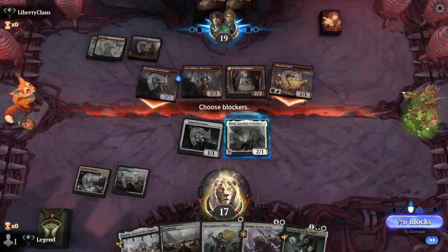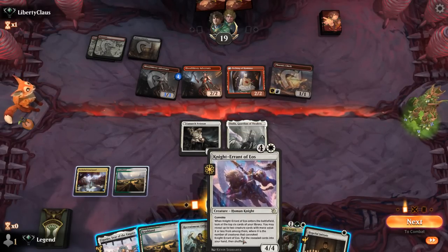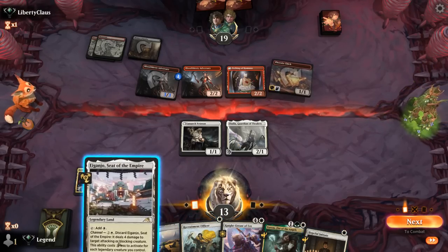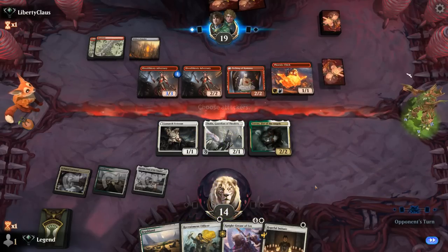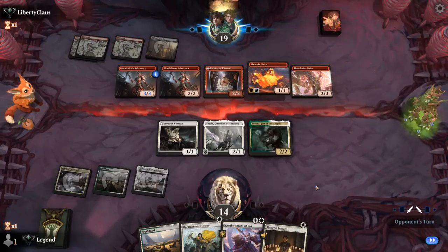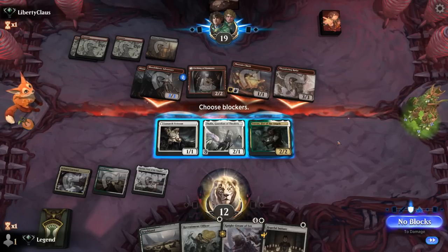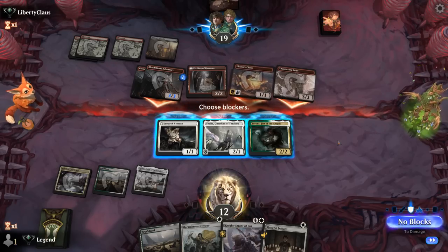They hit us for four. We could go Officer plus Initiate plus Knight Errant, or play Torrents first and make a lot of 1/1 tokens which will also gain a lot of life with Veteran. Their priority target is potentially still Thalia. I'll run out Iganjo to avoid taking damage and pass back. If they kill Thalia we'll take a beating, but Torrents plus Veteran will be great. They play Raichu and attack all out — if I take it all I'm taking 10 damage, but next turn we can gain a lot of life back.